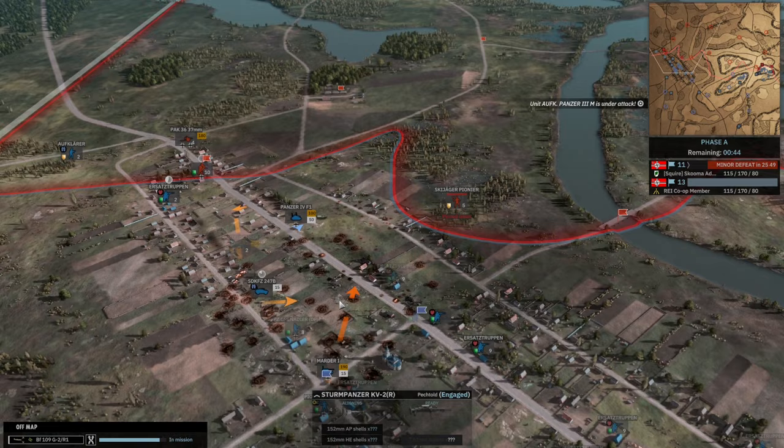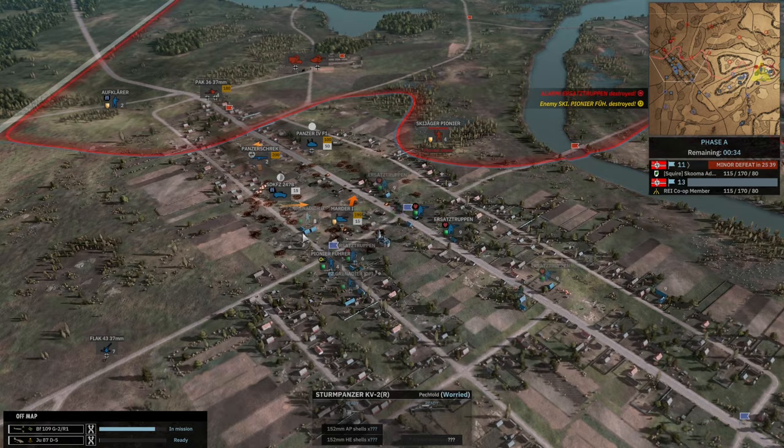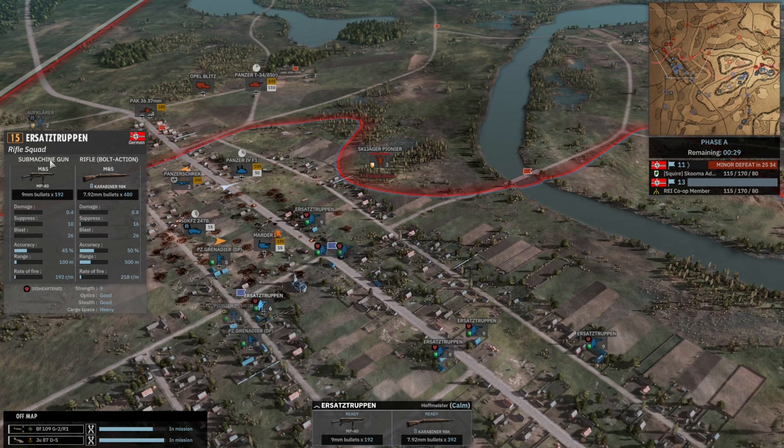I dropped off-map on the left side in the town earlier, and it was mostly just to try to stall you. I'm over here grasping at straws, trying to hold you back, but you have really good positioning here. With Ersatz troops being 15 points, they allow you to project onto the battlefield — I didn't know this was really just Ersatz.